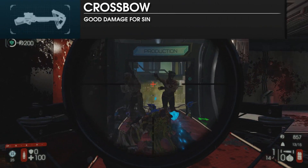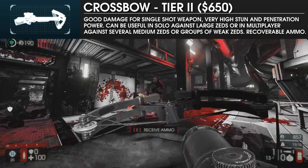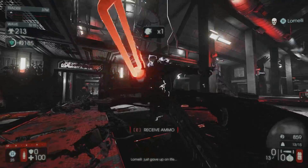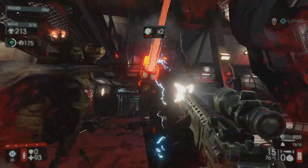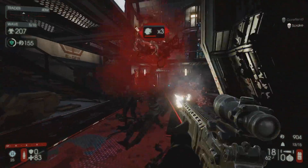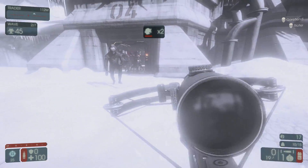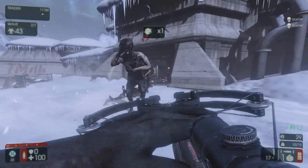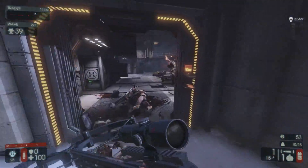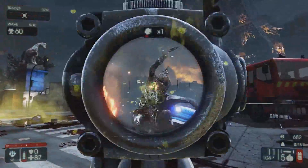The next tier 2 weapon, the Crossbow, is a bit more situational and is largely used in conjunction with Ballistic Shock to stun large zeds in preparation for a solo or team takedown. In solo games, they function well with more nimble weapons as a way to bring down Scrakes and Flesh Pounds. Crossbows are less popular on higher difficulties due to their relatively low damage, heavy weight, and slow reload. However, they do have their uses and pair well with the FAL and M14 in the right hands.